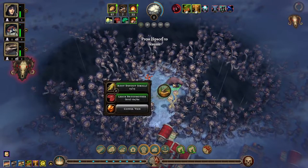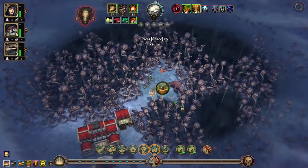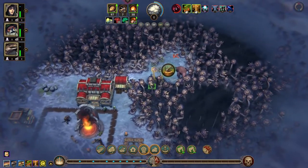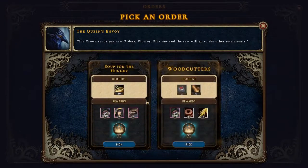What do we have here? We have a leech broodmother, so we really want a trappers camp as well. We have a copper vein and a root deposit — small. It's just a single copper vein though, which isn't too exciting. Two woodcutters camps and 30 wood — easily done.